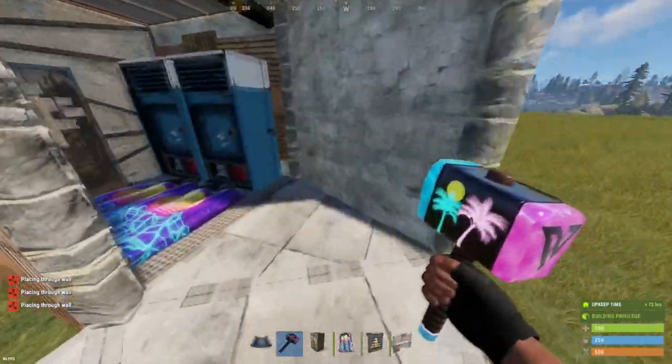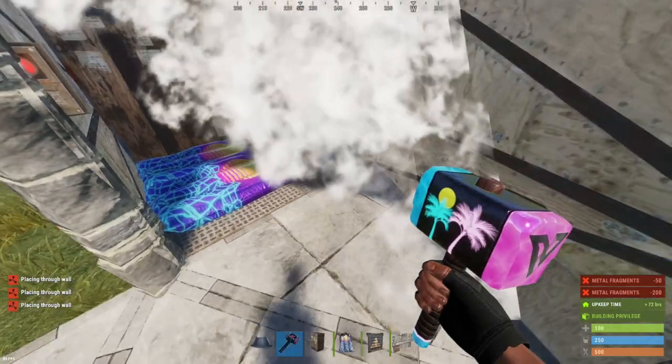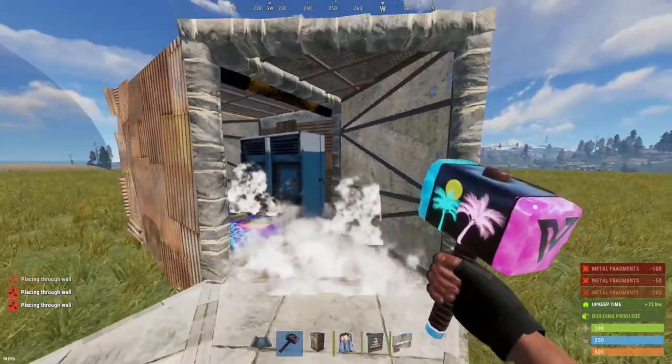You can add another garage door right here. Now you want to upgrade this triangle to sheet metal.